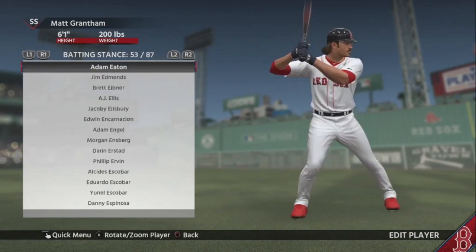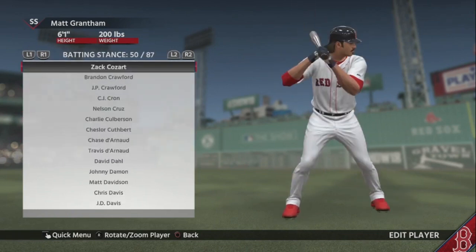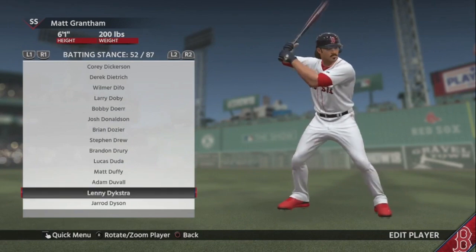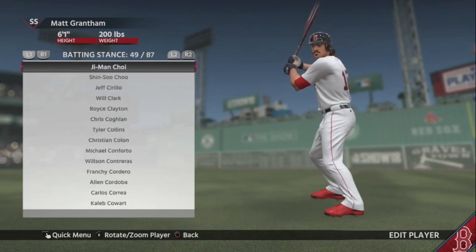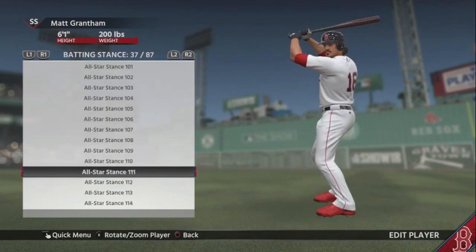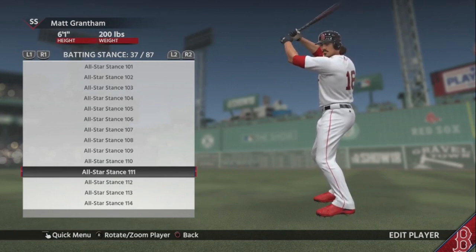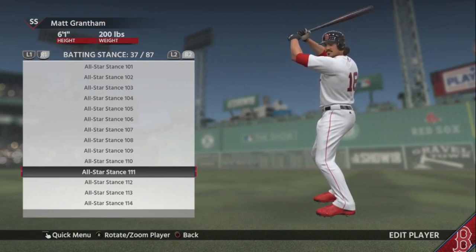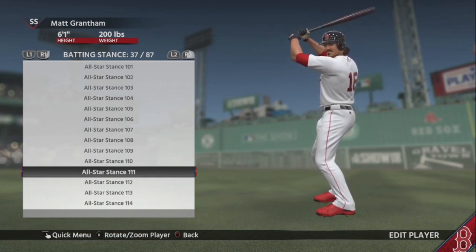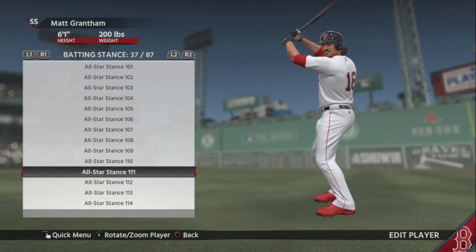As you can see, there are tons of batting stances, but the named ones we don't really care about. Some players like Lenny Dykstra are retired but still in the game. There are veteran stances and all-star stances for guys no longer in the game — like Melvin Morris, Derek Lee, Paul LoDuca, Andruw Jones, JD Drew — those are some of the all-star ones.